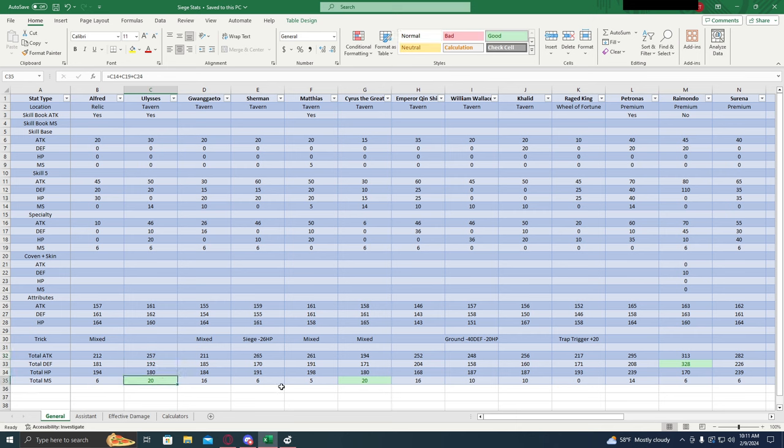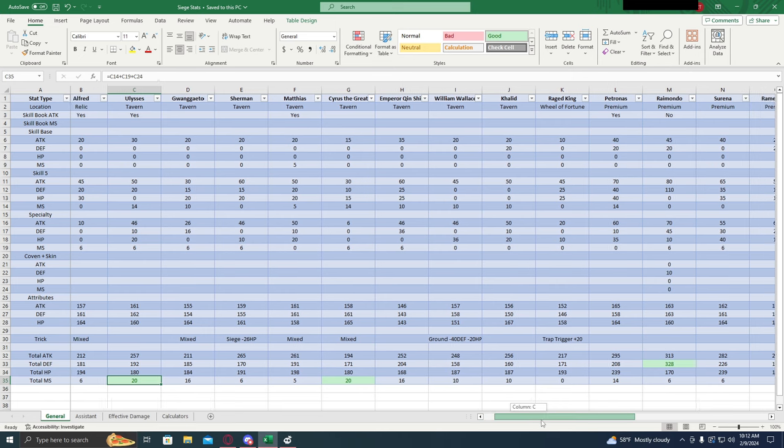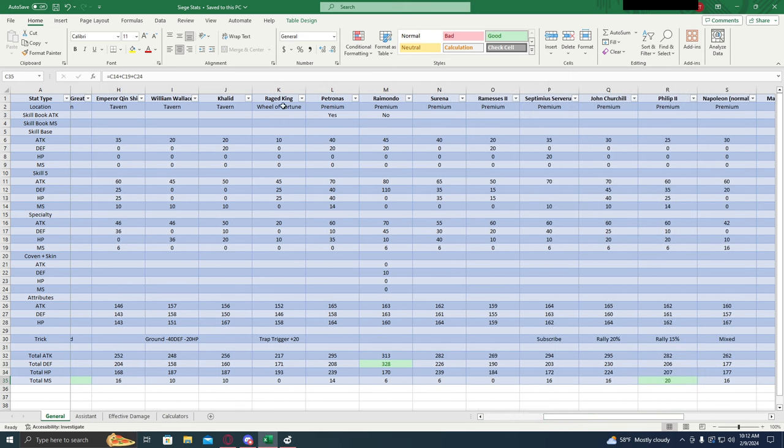The ones that are multifaceted, like Gwangato and Matthias, they're not going to be good as a siege general and they're not going to be good as a ranged general, so it's really a waste of a general to try to multi-spec them. Interesting note — Raged King. He's built super weird. He's got trap trigger rate, kind of built as a siege general, and some of his stuff is locked behind the attacking clause. Even so, his stats are bad across the board. I don't even recommend getting him at all.